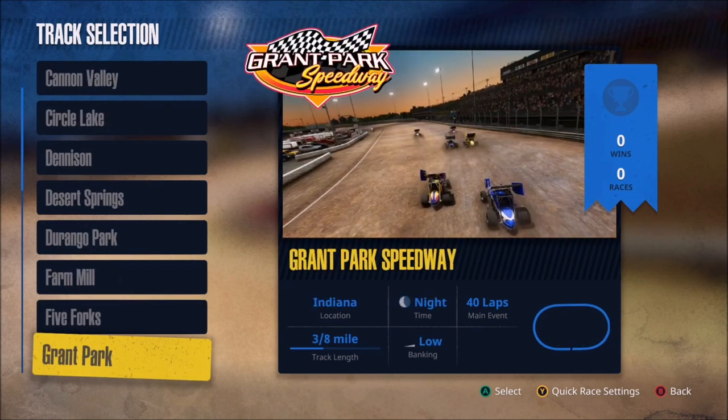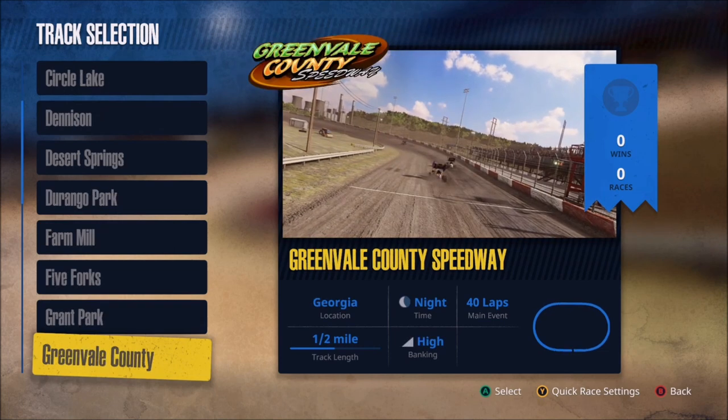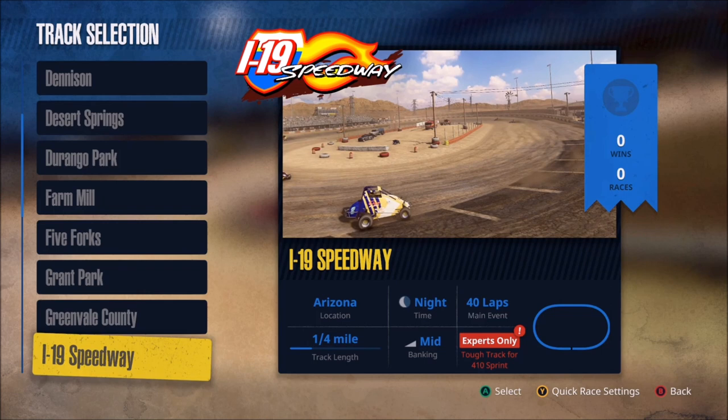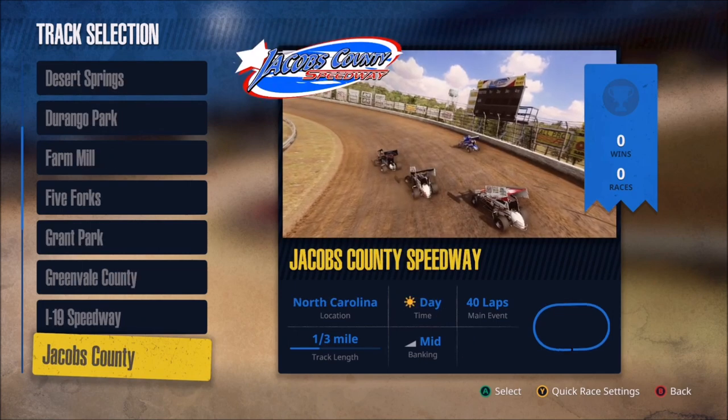Then we have some with very low banking, almost to the point of being flat. As we move down I'll quickly show you the rest of the tracks — here's a quarter mile, and you can see it's even letting us know that it's experts only.